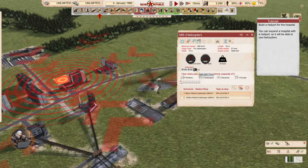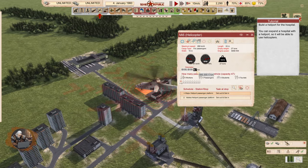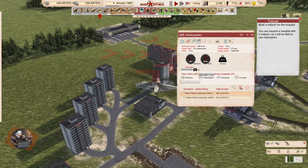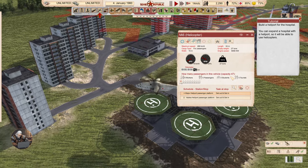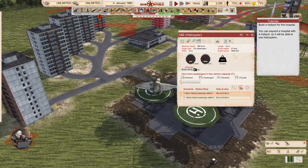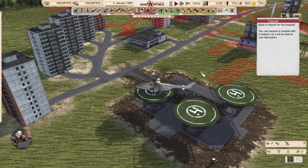Build a heliport for the hospital. You can expand the hospital with the heliport so it will be able to use helicopters. That's pretty cool. Let's see it land first. It has a capacity of 47 — that's a pretty big helicopter. Probably uses a ton of fuel as well. 16 workers, 31 passengers.